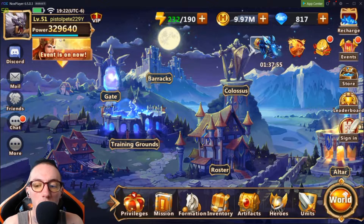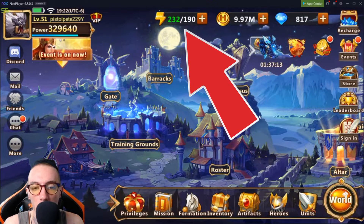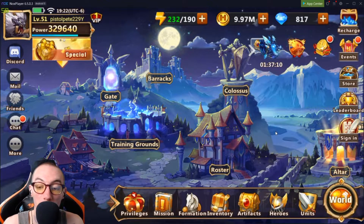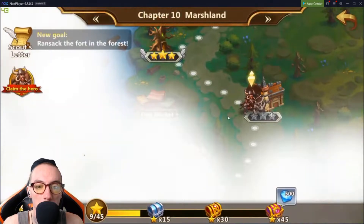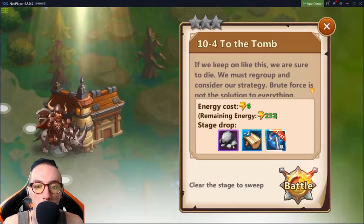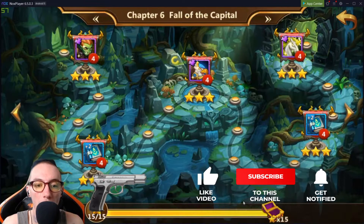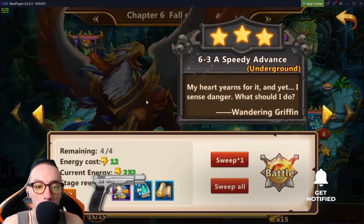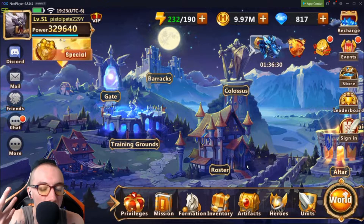What is up Pistol Nation! Today we are going to look at how to increase our energy. Energy plays a big role in the game — our little lightning bolt energy. Energy is used for a few different things. Mainly if we go to the world and as you're doing your chapters, all these different levels require different energy costs. The underground is another area where you can get resources, books, and all kinds of things — and you also need energy to progress through it.